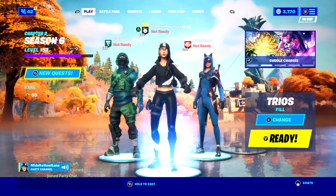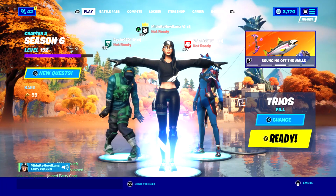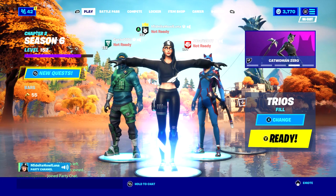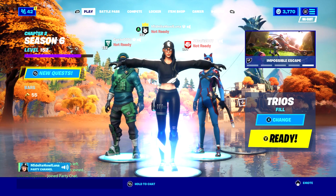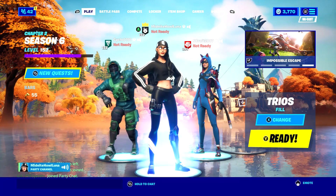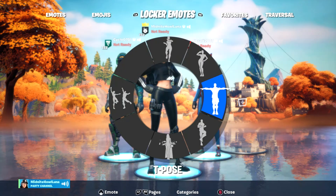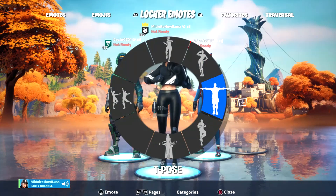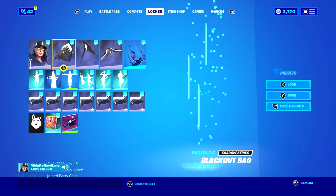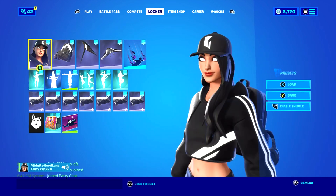There are three challenges to actually get everything, including this skin. The challenges are: outlast 500 opponents, deal 1,000 damage — which you can easily do in The Pit since it's out right now — and play five rounds with friends. The fourth challenge is just complete three challenges, and then you get this really nice looking skin.